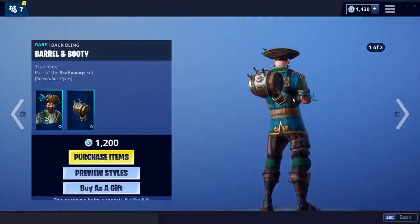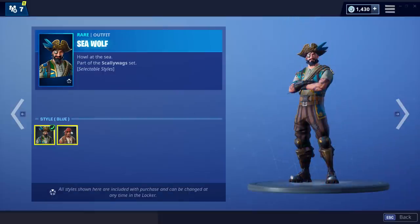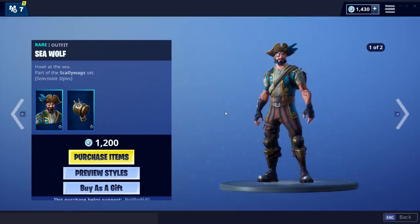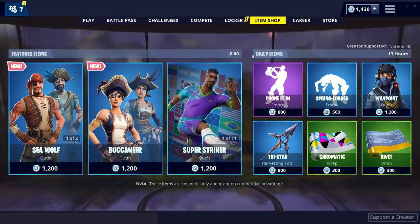Also, 'Phone It In' — what a great emote, I need to buy that. Anyways, these are the new skins. If you buy the male version, Seawolf, you get two styles — this one and this one — which is obviously cool because you get two skins at the price of one. Anyway, that's the item shop.